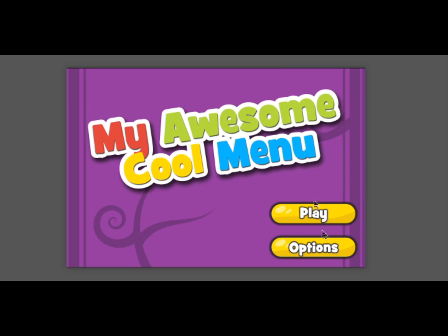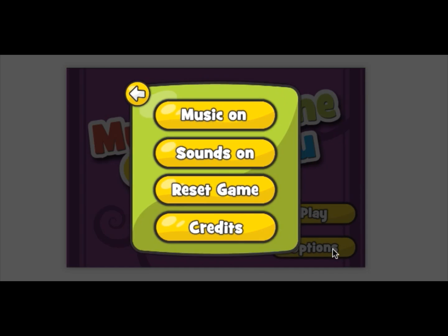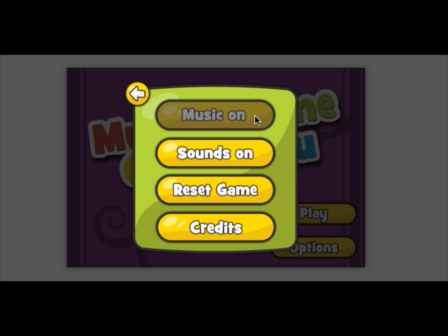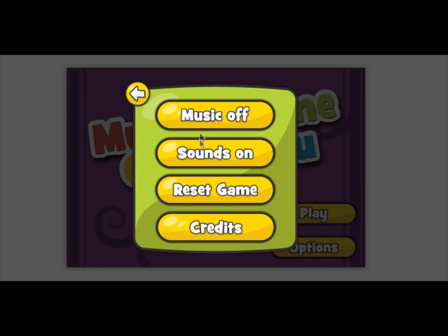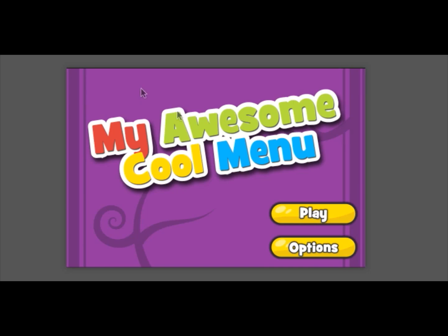I'm going to go ahead and press play. The music's going to come on, but I'll quickly go into options and turn the music off so you can hear me properly again. We've got an options button, and I'm going to turn music on or off. We have a sound effects on and off button. And we have something really cool — I'm going to go back and show you the effect this does every time it comes up. You see that little bounciness, I love that. Really cool.